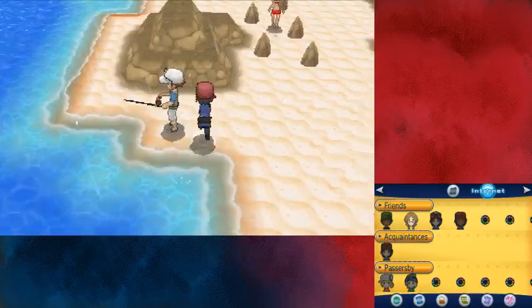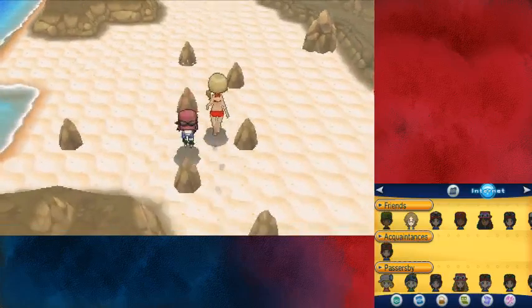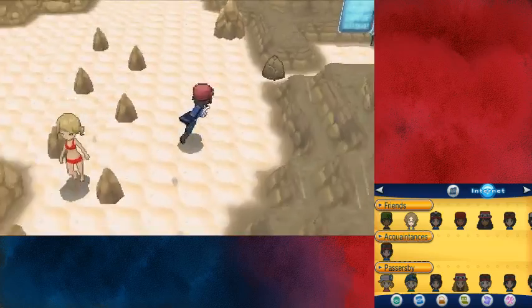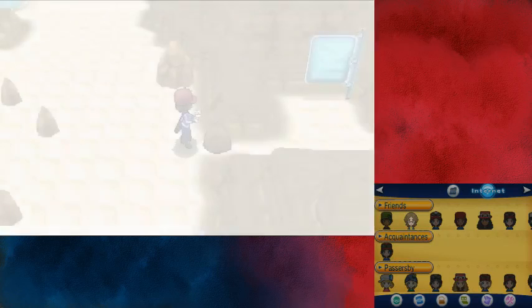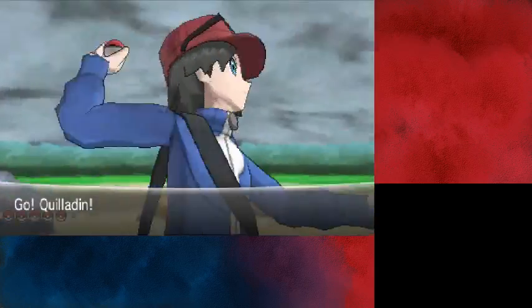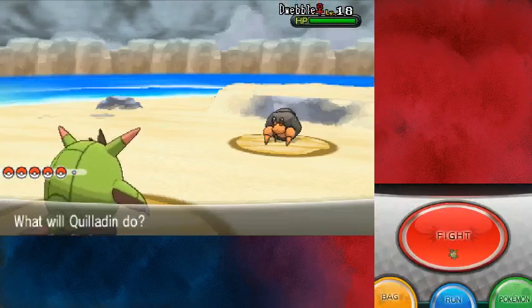Moving through the area. There's a rock to smash — Diggersby, do your job. Speaking of Diggersby, do you have an item? It's doing something excited — it wants to smash things, it can sense my smashingness. Let's check out Diggersby. Finally — we have an item! Super Potion. That'll be useful.